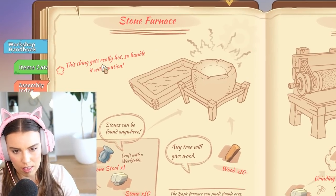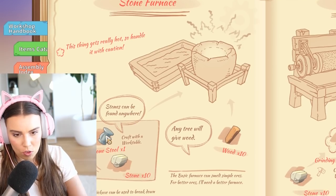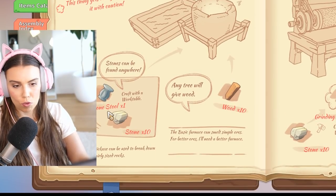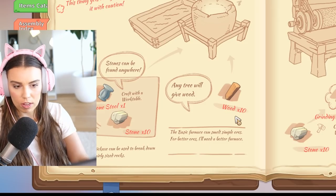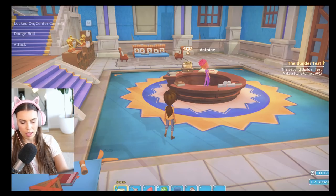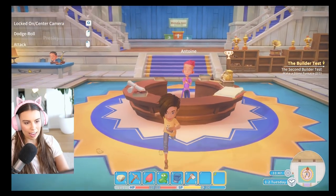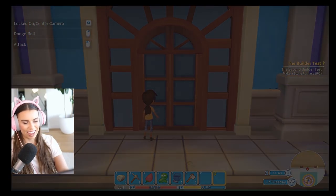Stone furnace — this thing gets really hot, so handle it with caution. Stones can be found anywhere, and from 10 stones we can make a stool. We also need 10 wood, and that's it. So 10 stone, 10 wood — let's go looking. Bye Anton. I wish I had a friend like Anton in real life — he just seems so nice.